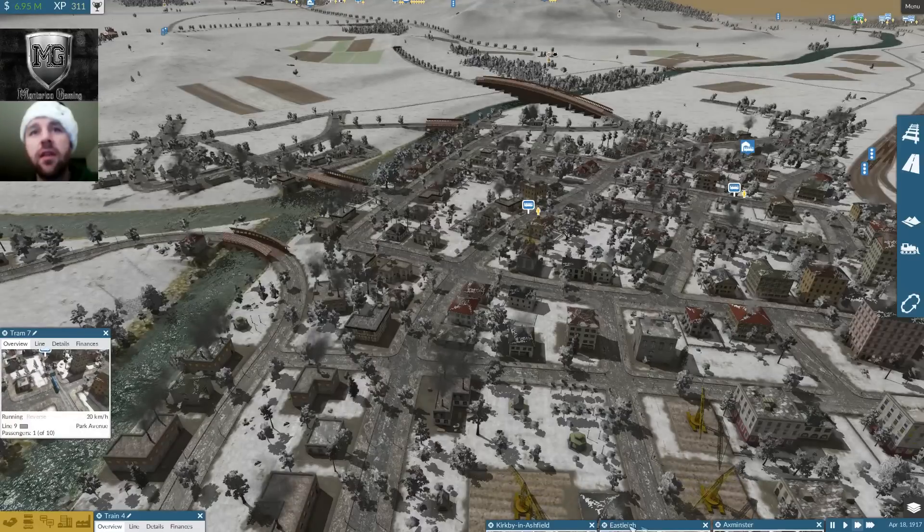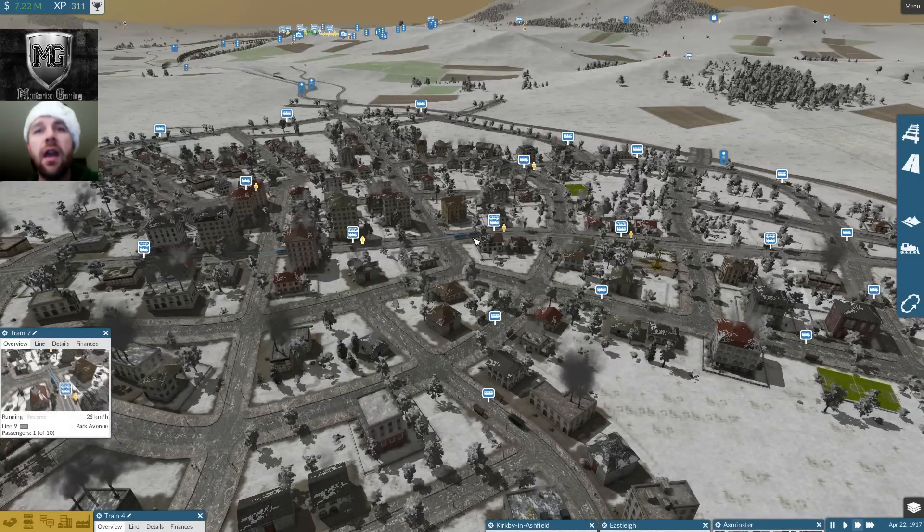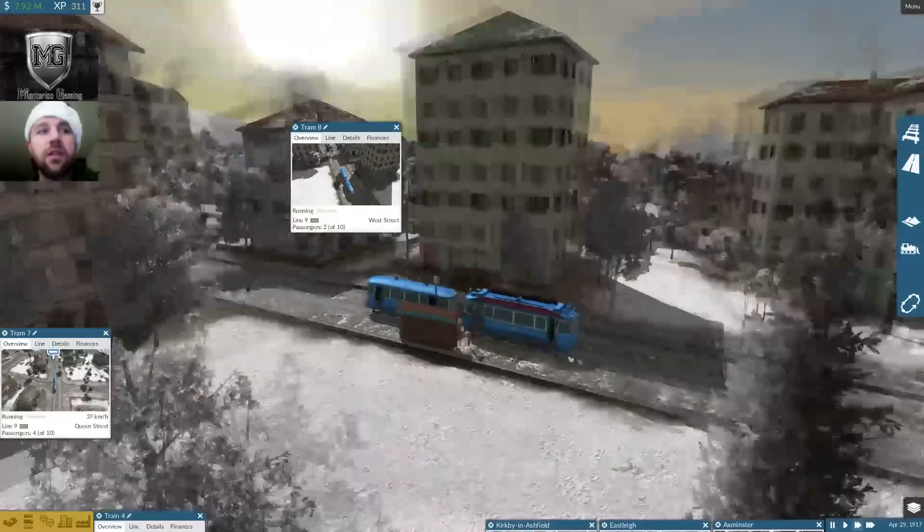Eastleigh — they all look the same when you're zoomed in like this. Axminster, and there you have it. Let's check out our new trams. That's that little target button I'm talking about.